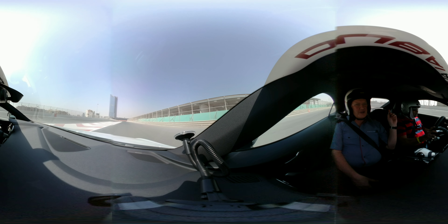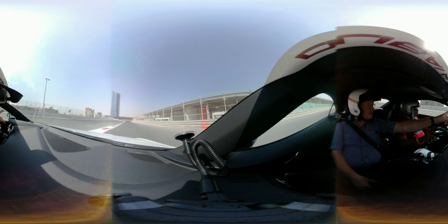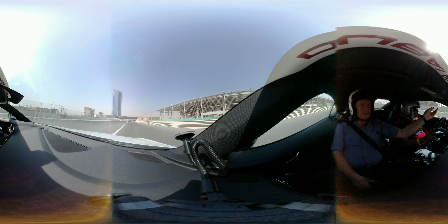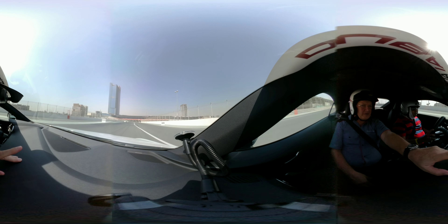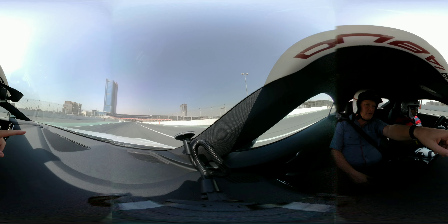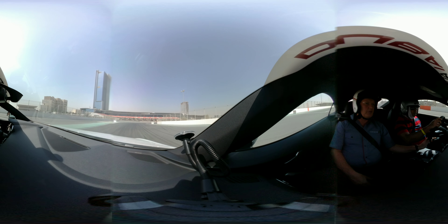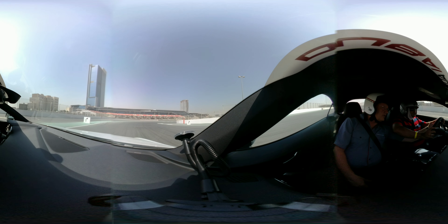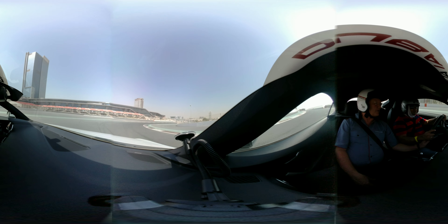We're coming onto the track at the end of the pit straight. The first marker point is the red cone for your brake area coming into turn one. You've got a 100-meter board, a 50-meter board, and then just before the tunnel marker you've got your blue cone.